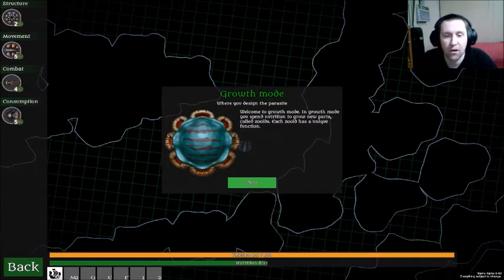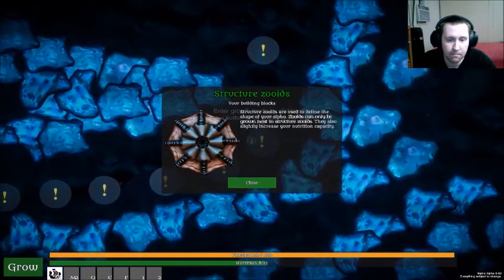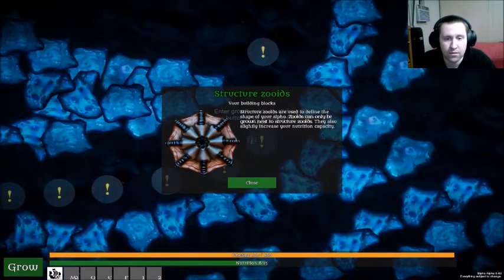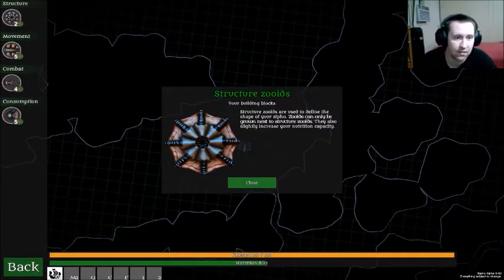Welcome to growth mode — it grows in growth mode. It spends nutrition to grow new parts called zoids. Each zoid has a unique function. Structure zoids — I don't know that word — your building blocks. Structure zoids are used to define the shape of your Sypho. Other zoids can only be grown next to structure zoids; they also slightly increase your intrusion capacity.